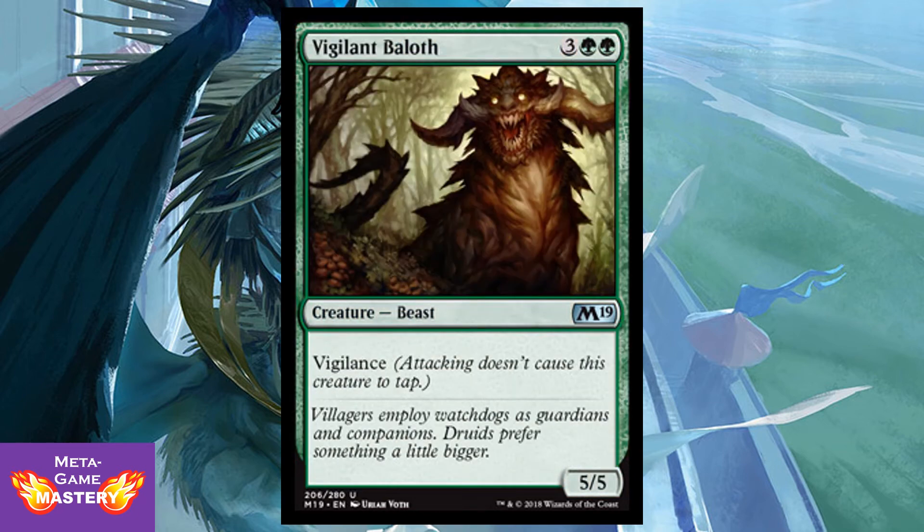Vigilant Baloth is 5 CMC — 3 colorless, green, green — for a 5/5 Beast with vigilance. Truth in advertising — this guy's great. He's 5 mana for a 5/5 with upside, and that's really solid in Limited. Obviously he won't see play outside of Limited, but you'll definitely be happy when you see this in your sealed pool.